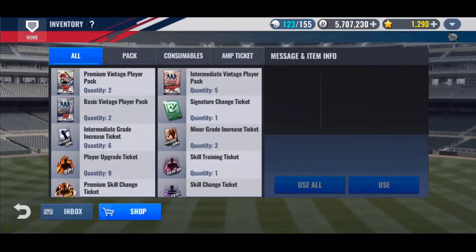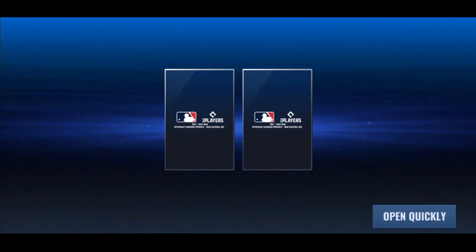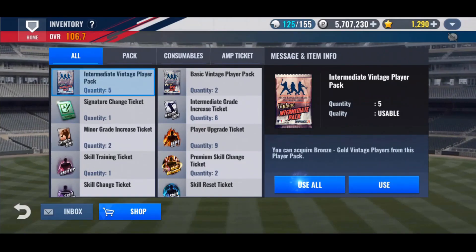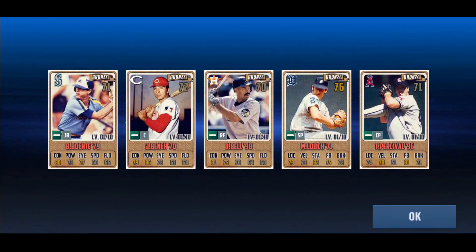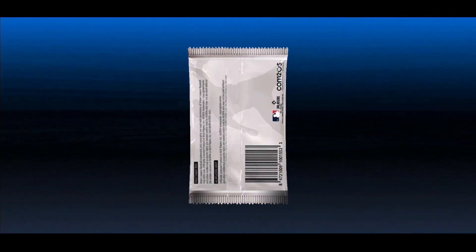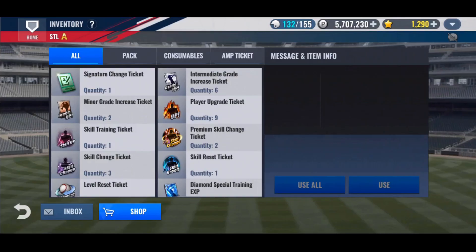Let's pull out some premium packs — we'll start with the intermediate and basics. Two silvers; neither of them legends, but they're not bad cards. That Palmero in fact is a pretty good one. Some intermediate vintage player packs — Johnny Bench should be a legend but he is not. And some basic player packs: Hickman and Culp. Nice.